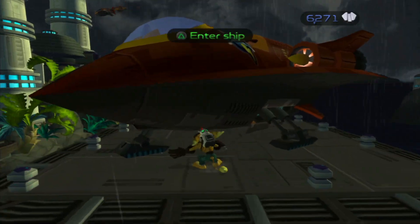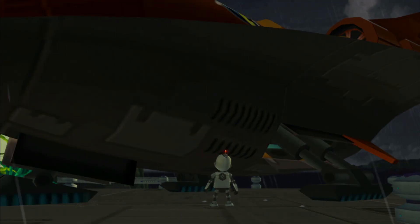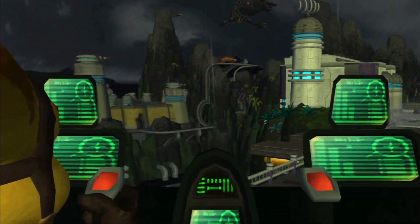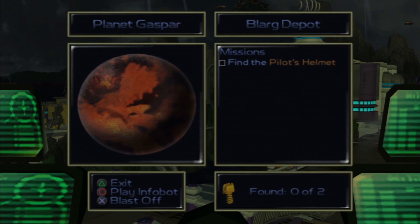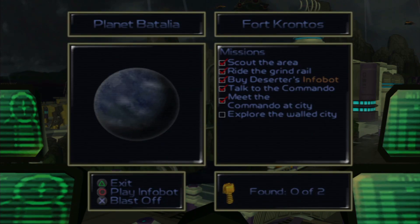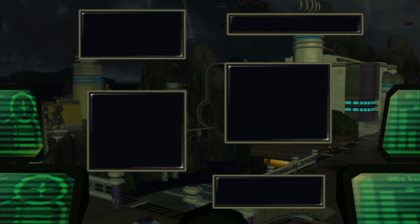Start heading toward planet Gaspar. When looking through missions, it's best to try to do earlier planets you haven't completed yet and check back every now and then to make sure you've completed them. So I have these ones completed, and 'Explore the Wild' I can't really do quite yet, so we'll just be heading on over to Gaspar.